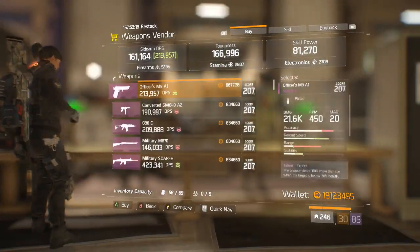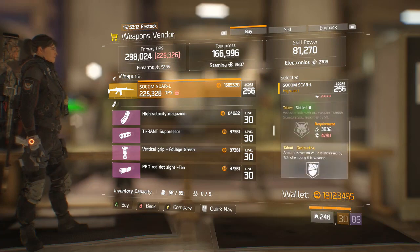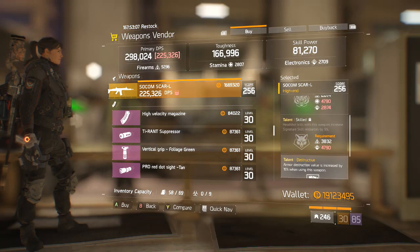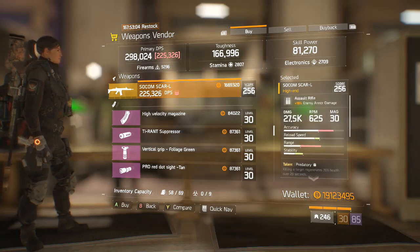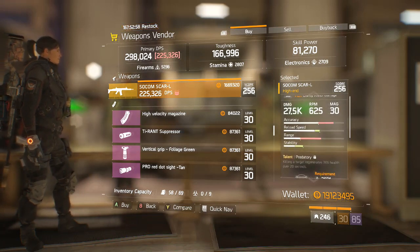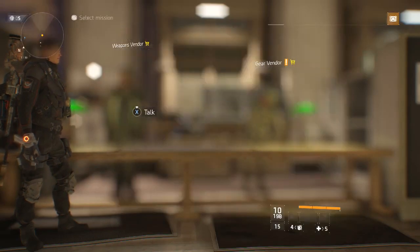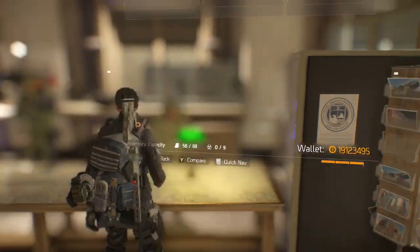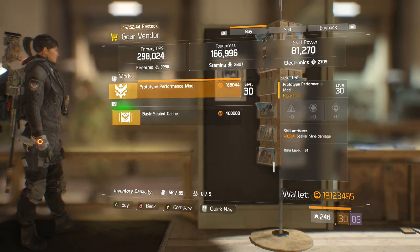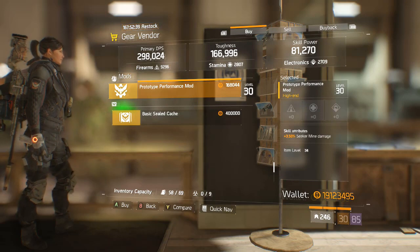Moving on to the weapons vendor in the base — no purples please. We have a SOCOM SCAR-L with not a very good roll. You could reroll Skilled to something else — if you could unlock Predatory you could have Predatory, Ferocious, Destructive, which would be really good for PvE, but the SCAR-L has a very low rate of fire and doesn't have the stability others do. A Suppressor — not a good roll. Next door at the gear vendor we have Astute Gloves again — not very good — and a Seeker Mine Damage Gear Mod at 3.5%.